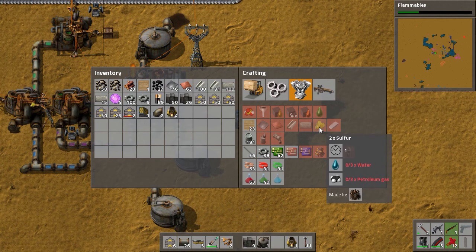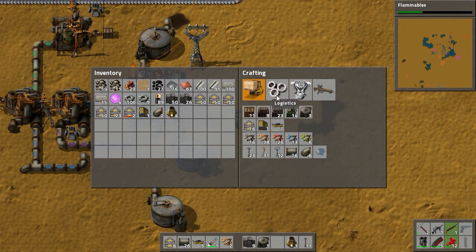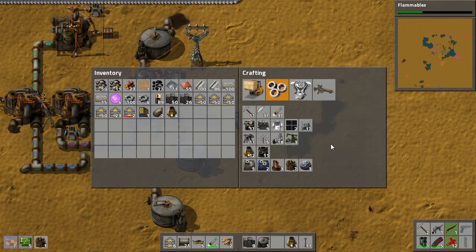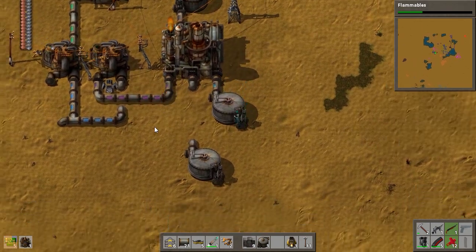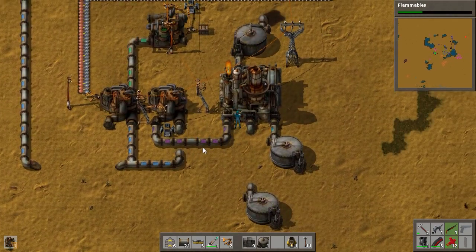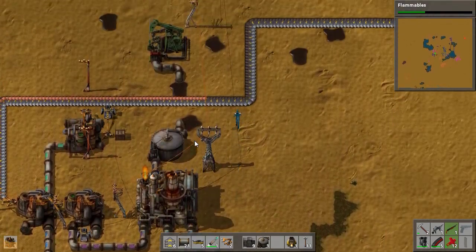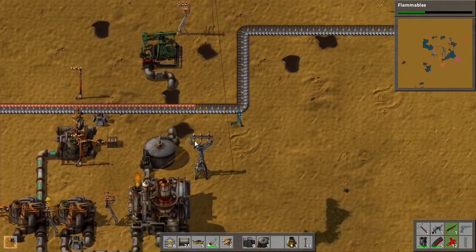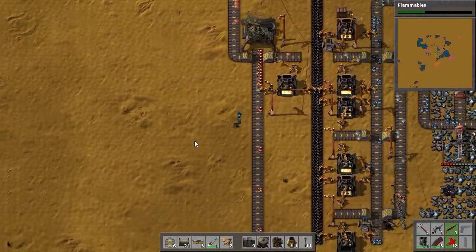Plastic also uses petroleum gas, like with the sulfur, and of course it's made in a chemical plant — meaning we'll first have to make a chemical plant, and second we're going to have to split this stream here or set up a new refinery. But I'd rather just split the stream. We do have coal, lots of it, we just need to move it.